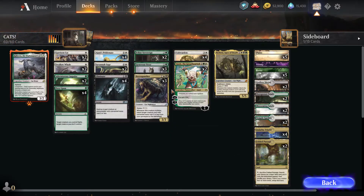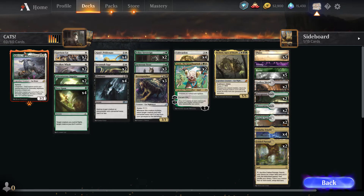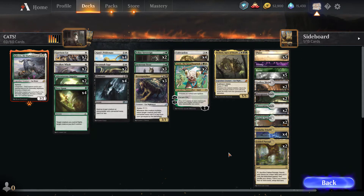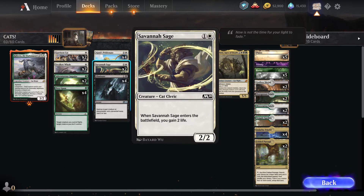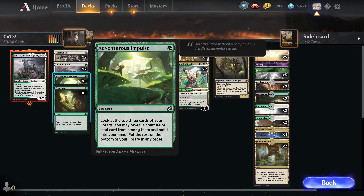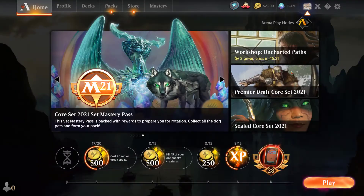There is a Dog's aggro deck here that could be pretty good. Interesting. You get a companion with the cats deck - I wonder if there's a dog companion too. There's some removal here, and more removal. Pride Mate is really good, especially because you have ways to gain life. If you can resolve a Pride Mate, that's pretty strong.